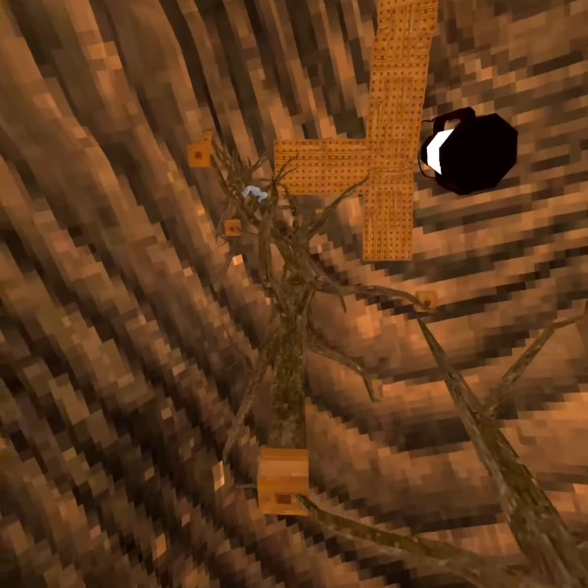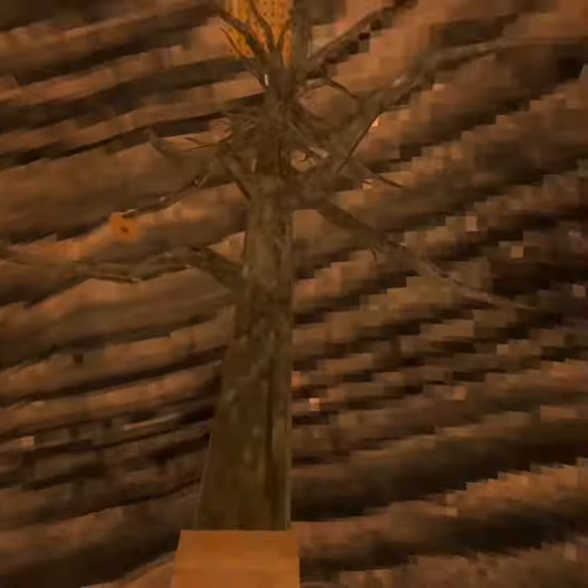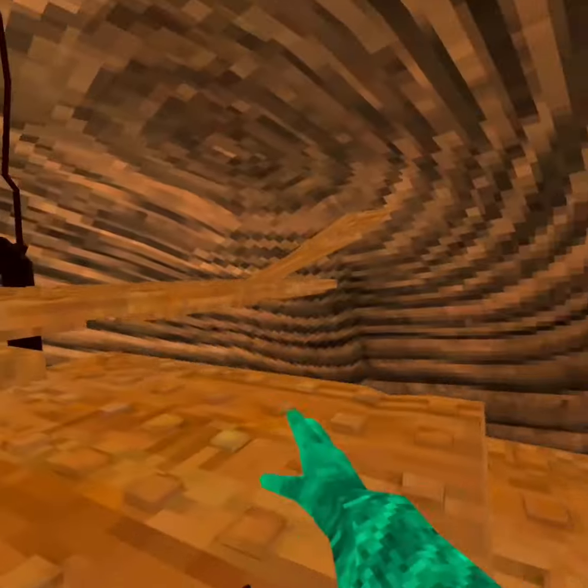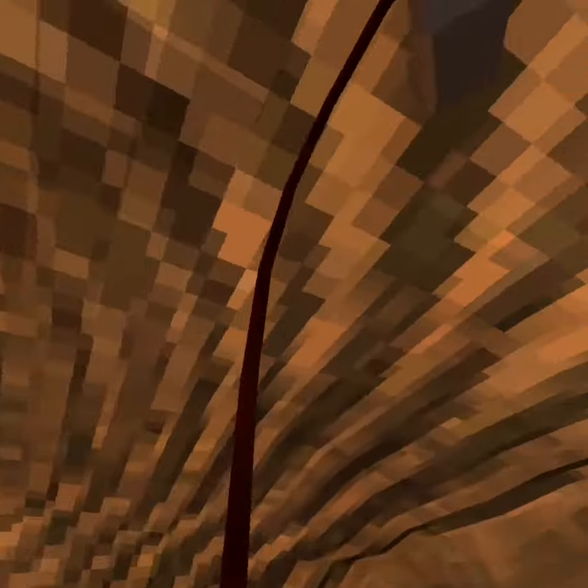Now we're at the second checkpoint — this is the last checkpoint before we get up there. And we are up here! That is a very interesting looking diving board, and this is the lamp. You know what, I'm gonna get on top of that hook and try to touch the ceiling.